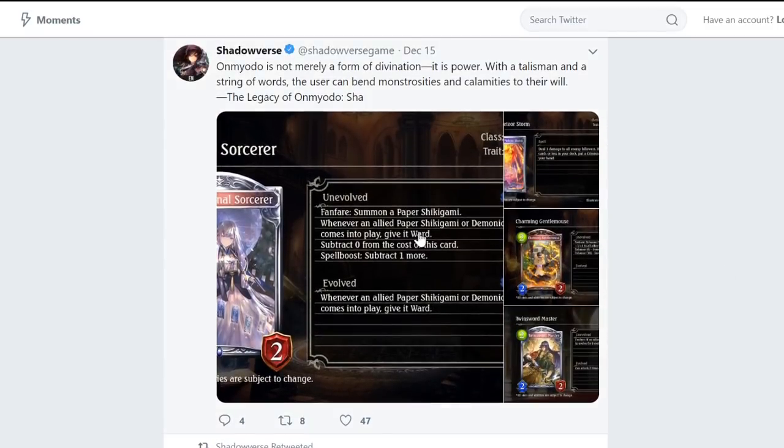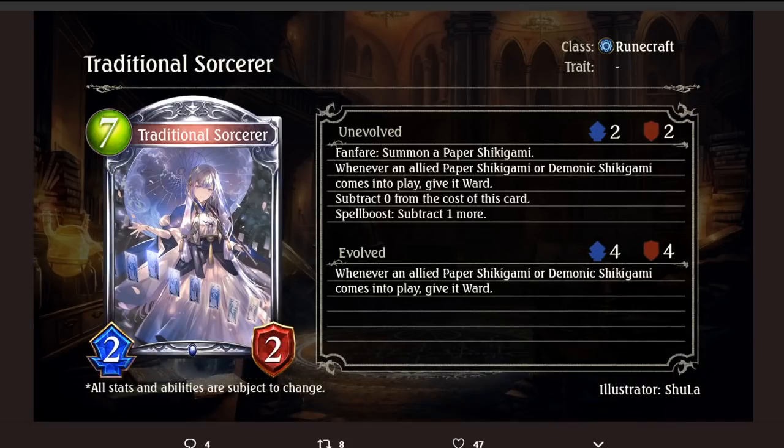Let's talk about the new cards. First of all, we have Traditional Sorcerer, 7-cost 2/2 Silver Runecraft Follower. Fanfare: Summon a Paper Shikigami. Whenever an allied Paper Shikigami or Demonic Shikigami comes into play, give it Ward. Subtract 0 from the cost of this card. Spell Boost: subtract 1 more.